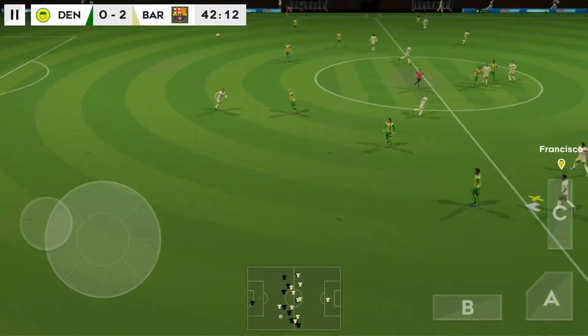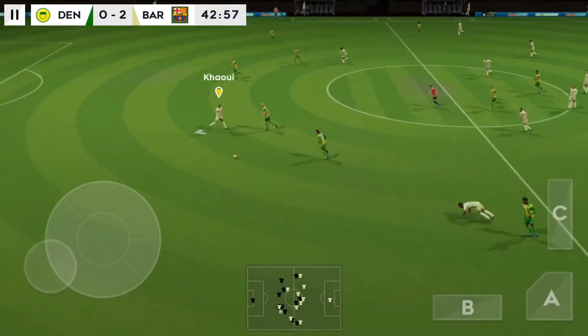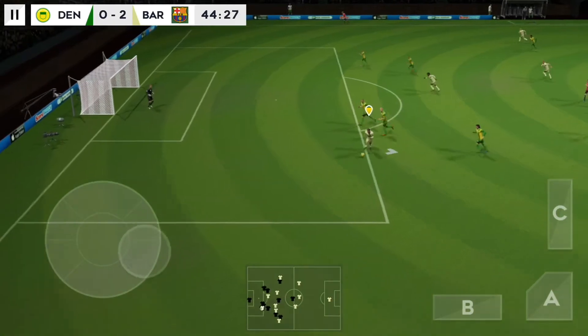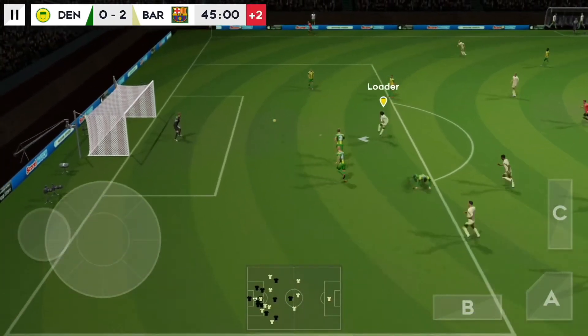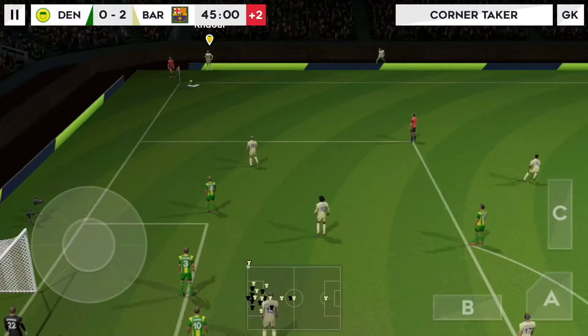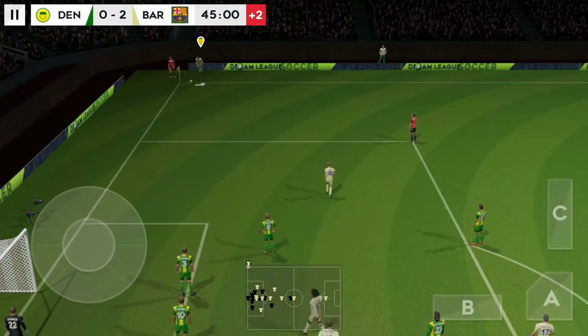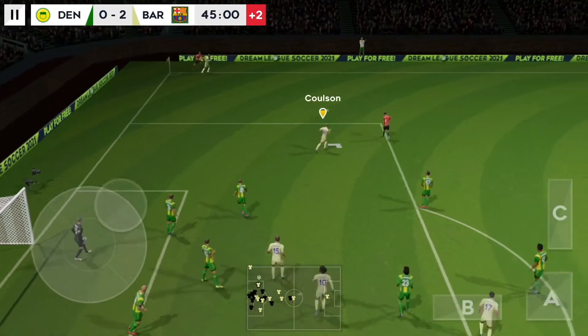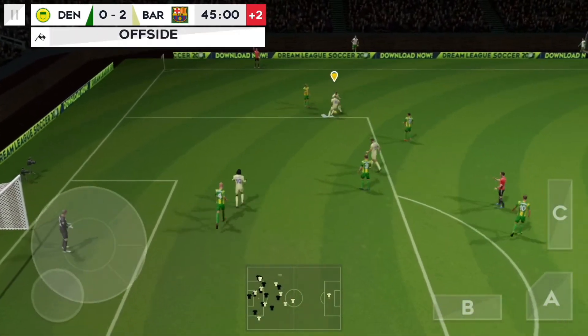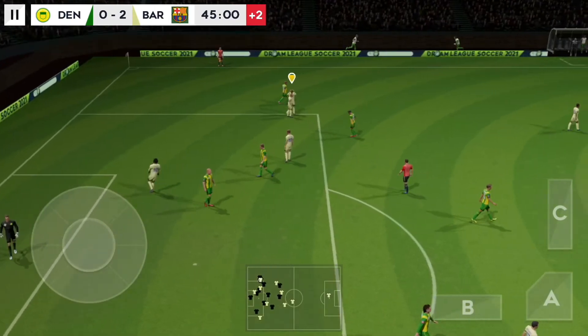Cleared forward by the goalkeeper. They're appealing, but he's onside. Pulls the trigger — that's going to be a corner. A chance to have a better look here. He tries something special. It's tight, but a good call by the referee's assistant.